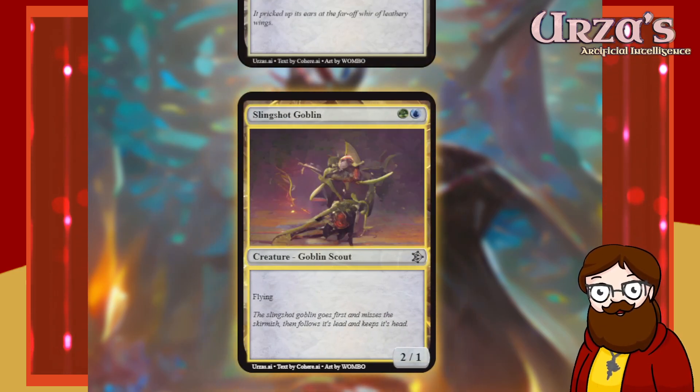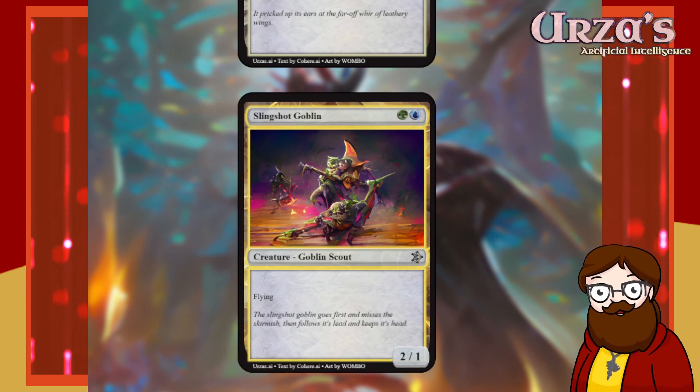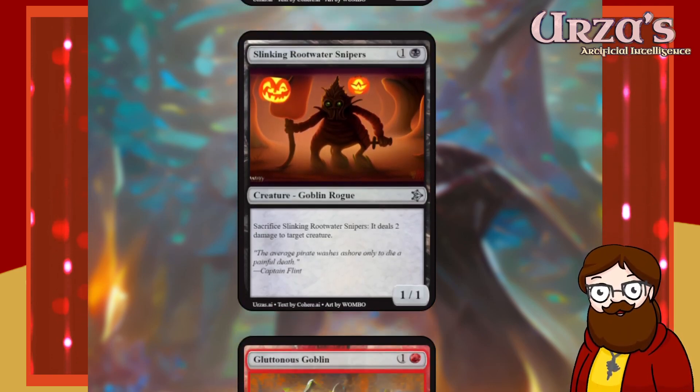Slingshot Goblin is a green-blue goblin scout — a 2/1 with flying. It's just a 2/1 flyer and that's it — it's a goblin scout. Probably not very good. The fact that it's two colors is limiting, and blue is a kind of weird color for goblins. But simple cards are good sometimes. And we've actually made it to where I previously was — we've met up with where I first started doing this set. All these cards above are already done. Beautiful!